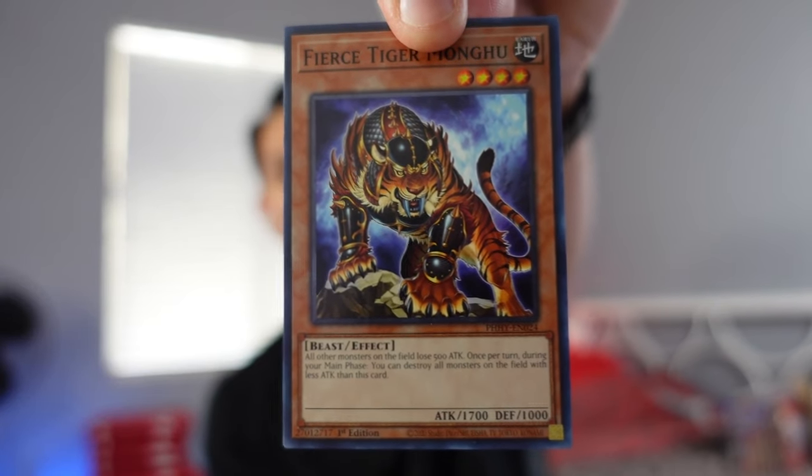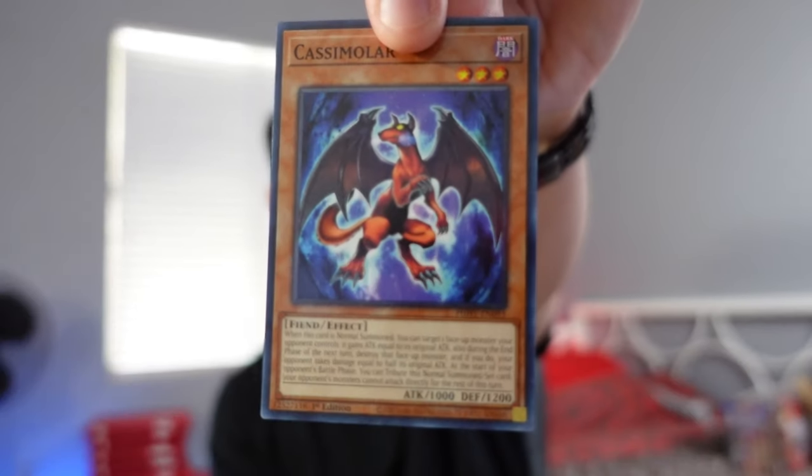Next pack, let's do this thing. This time, four to the front — one, two, three, and four. We have the Fierce Tiger Mongu. The Evil Eye makes a return — always staring at us with those evil eyes. Cassie Mori. Wasn't that like a TV show? It was probably before our time. Ice Jade Manifestation.